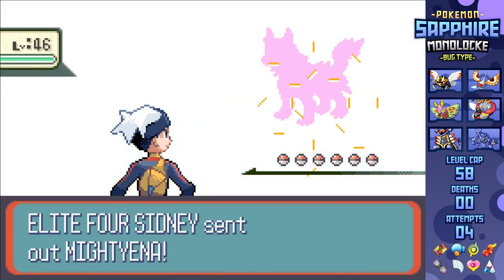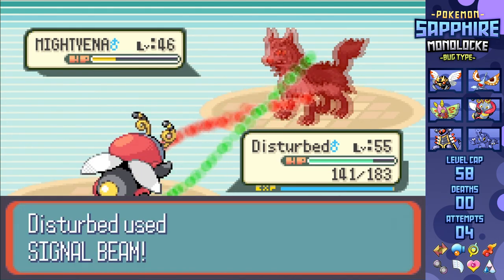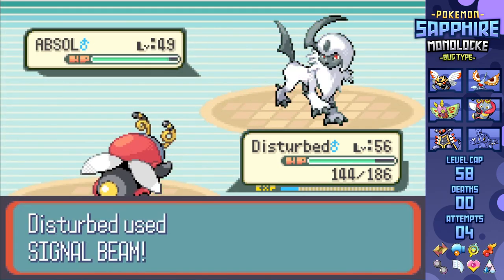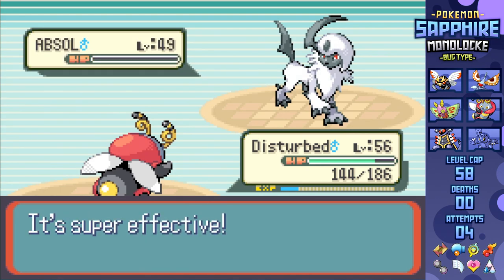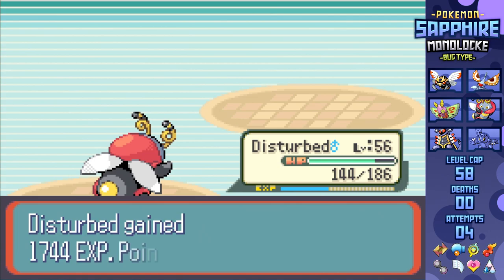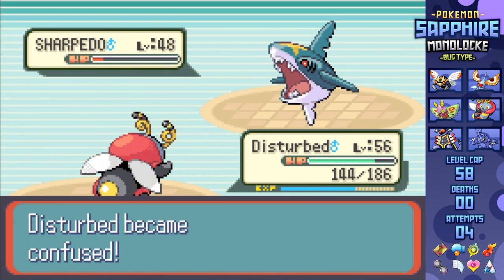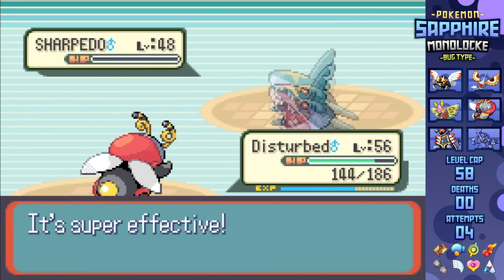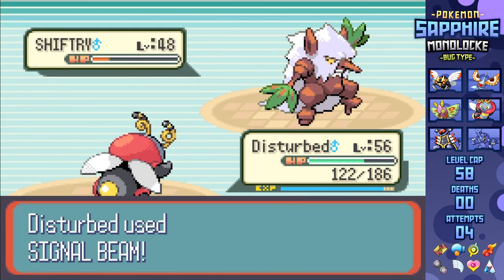First up is Sidney, so I lead with Volbeat, going for Signal Beam and taking a Takedown, KOing with it next turn. Absol's out second, and this idiot decides to set up Swords Dance despite being slower, so I'm able to just two-shot with Signal Beam, even through a Sitrus Berry, KOing and leading to Sharpedo. Minus one is enough to hold Signal Beam back from being a KO, but Swagger's able to change that, leading to a Persim Berry healing off the Confusion, and allowing Signal Beam to one-shot Sharpedo after a Full Restore, then Cacturne and Shiftry, winning the fight.